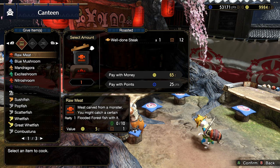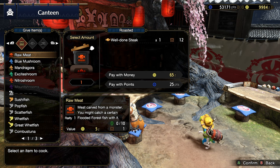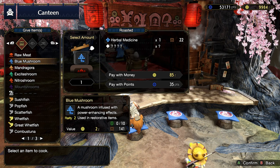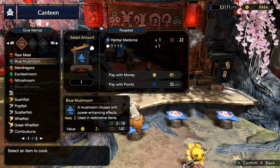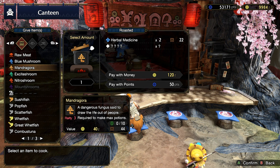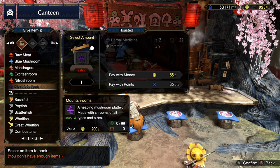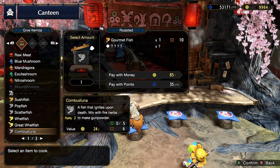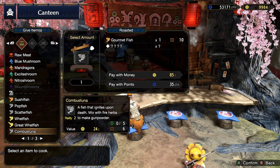For example, raw meat you can either cook yourself or give it here to make a well-done steak. Blue mushroom will give you herbal medicine and something else. There are additional rewards as well, and you might want to try them out to see for yourself what each item gives.